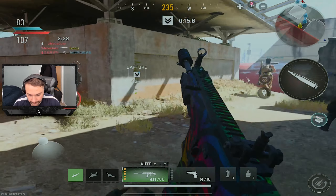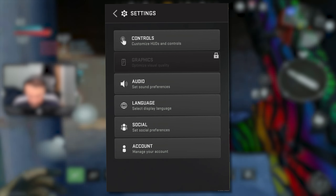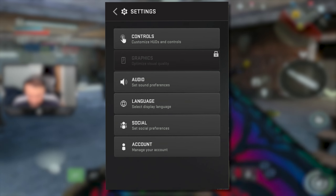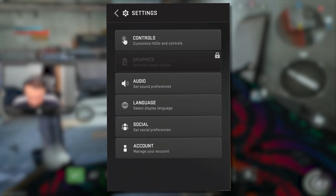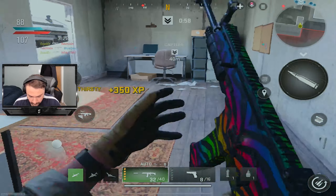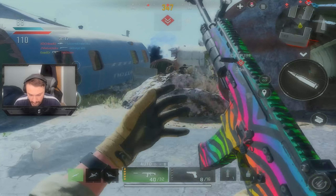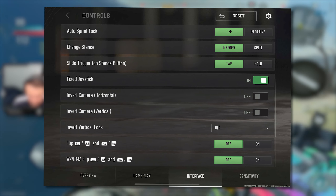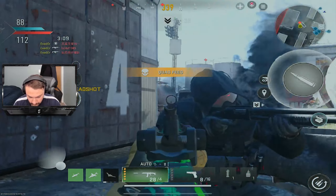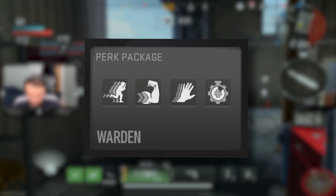The settings menu also received a nice UI change — it's now in a vertical list format, which is easier on the eyes and easier to navigate. You can more easily identify and customize controls, graphics, audio, language, social settings, and account management. Diving deeper into the settings, if you go to Controls, then Interface, and scroll down to Movement Control, you'll now see new controller settings for Flip and Warzone DMZ Flip, which hints that DMZ is coming to Warzone Mobile in the future.